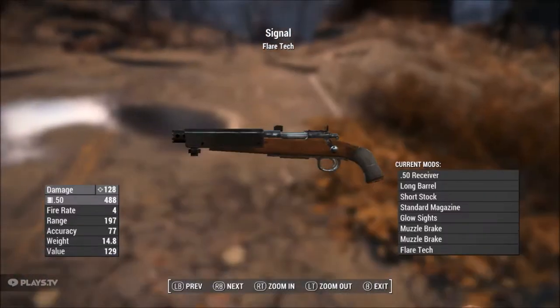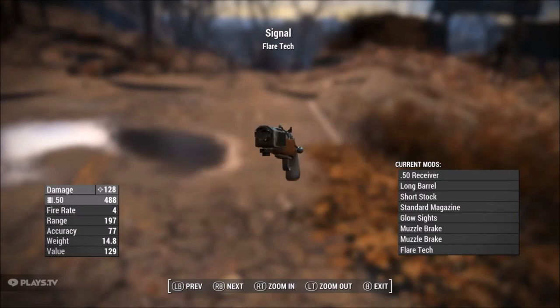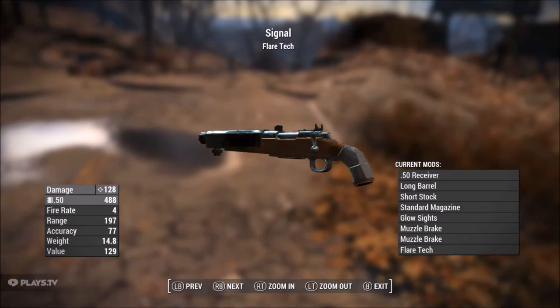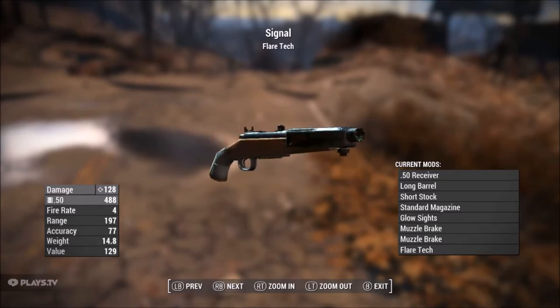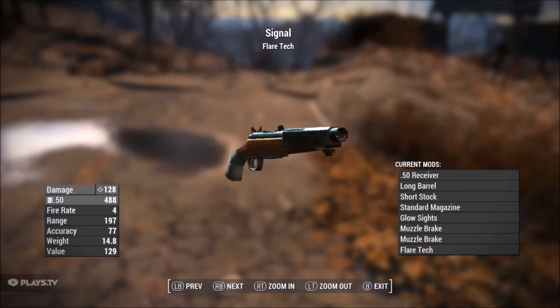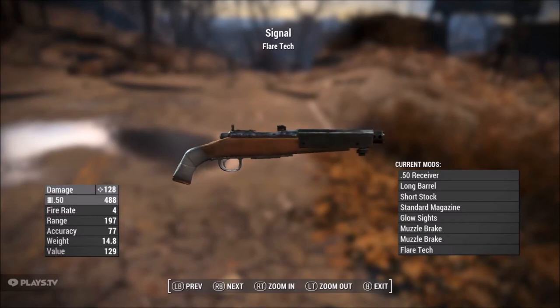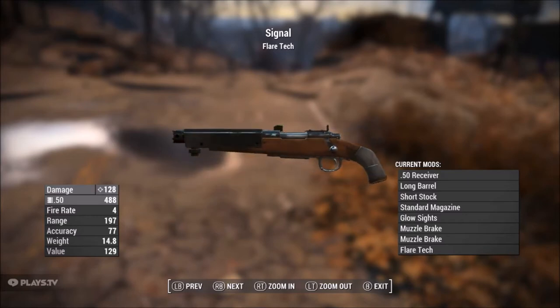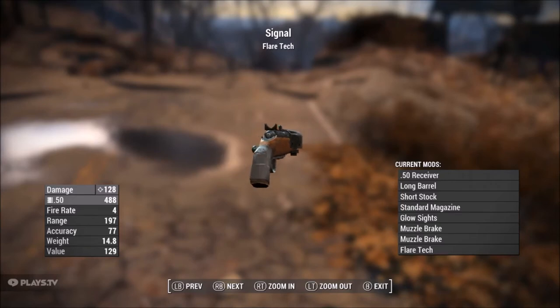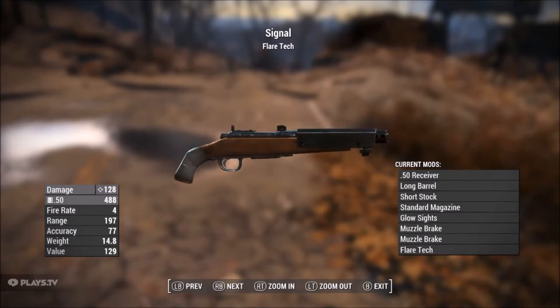Next we've got Signal — a lovely looking hunting rifle with a 50 cal receiver, long barrel, short stock, standard magazine, glow sights, muzzle brake, and I put flare as the ammo type. I have yet to try this one out so we'll see where it goes. Damage of 128, fire rate of 4, range of 197, accuracy of 77, weight of 14.8, value of 129.